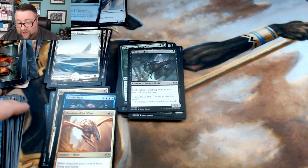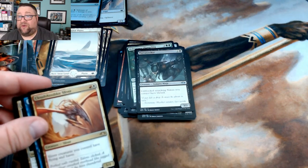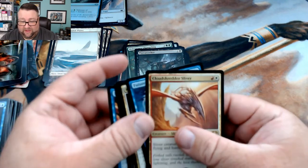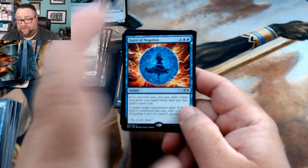That Cloud Shredder Sliver is a couple bucks, but definitely the Force of Negation from pack one is probably the highlight of this particular opening. Anyways, if you like what you saw here today, do me a huge favor — click the like button, hit subscribe, and hit the little bell notification button so you know when we come up with new stuff. Share this with your friends, family, loved ones, and your pets. Everyone could use a little more magic in their lives. Thank you very much for watching. As always, you can find us on Facebook and Twitter — Chuckwagon MTG.